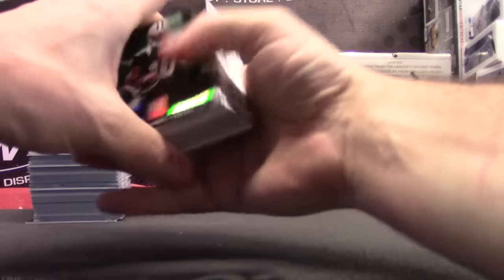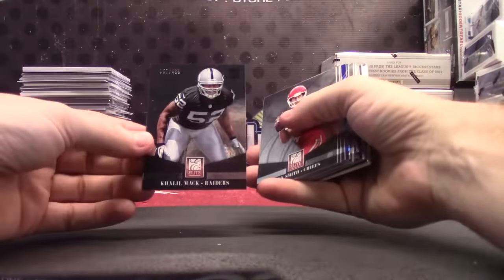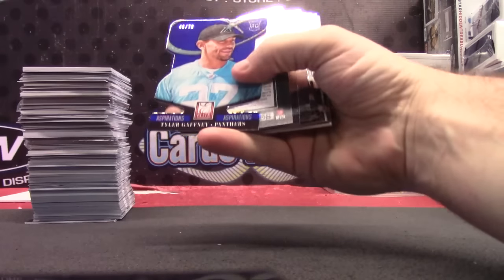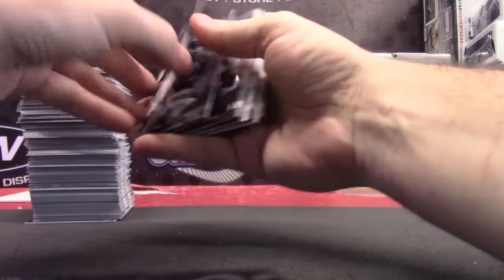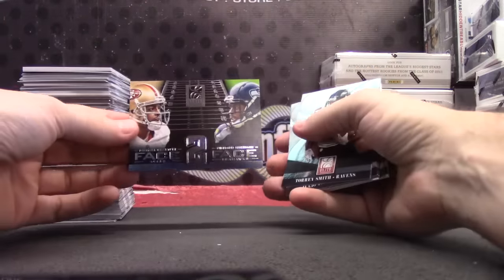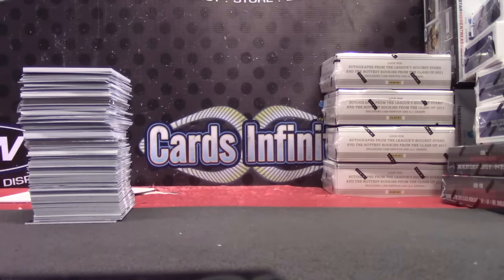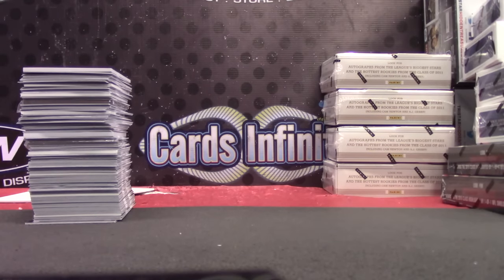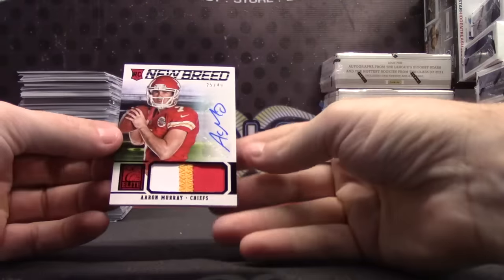Here we go — we have Brandon Cooks 199 green, that one is MJD, Khalil Mac 499, Tyler Gaffney numbered to 73 Aaron Rodgers, Kevin Norwood first autograph 199, face-to-face Richard Sherman and Michael Crabtree, passing the torch Tayvon and Tory, Mario Williams hot in here only 78, and a patch autograph numbered to 49 — Aaron Murray 25 of 49.